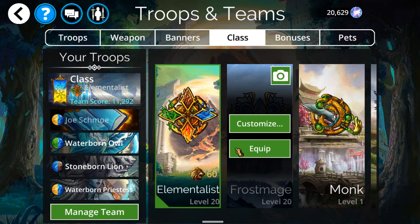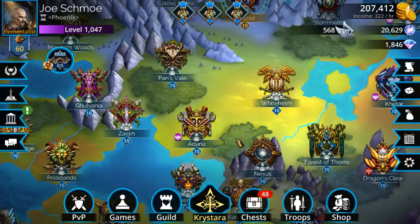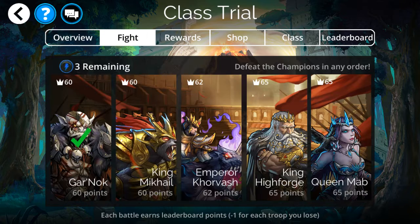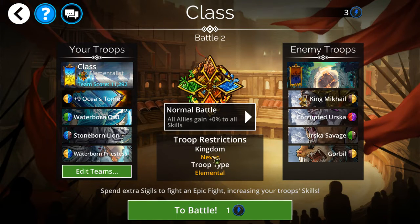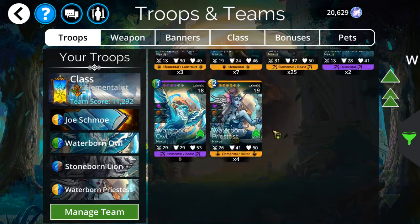You don't have to be an Elementalist to do a Class Trial, but all the XP you earn is going to go straight to Elementalist. On the downside, there are some pretty draconian restrictions — your troop options are from only one single kingdom: the Nexus. And you can only use Elemental types. So this really gives you a very limited set of options — you hardly have anything to work with.